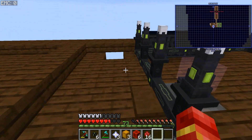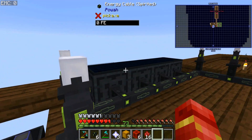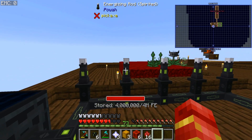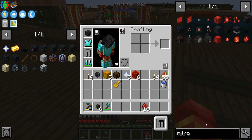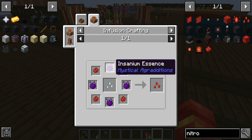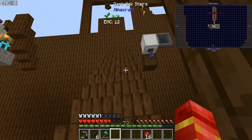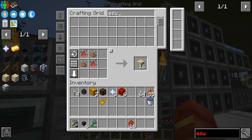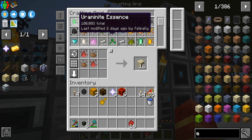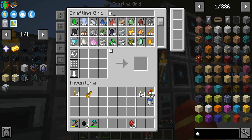We went ahead and got the solar set up and the fusers are set up. It's slowly gaining power back. We need insanium essence for this - do we have enough? I just cracked 100k on the ironite, and I actually thought we were going to need a lot more than we actually needed for that.